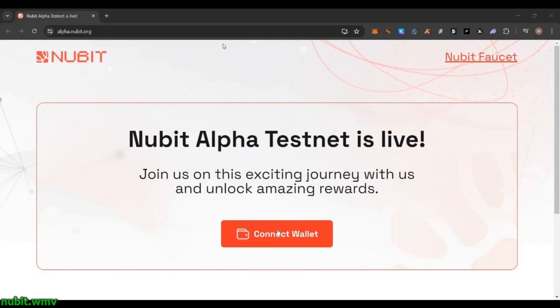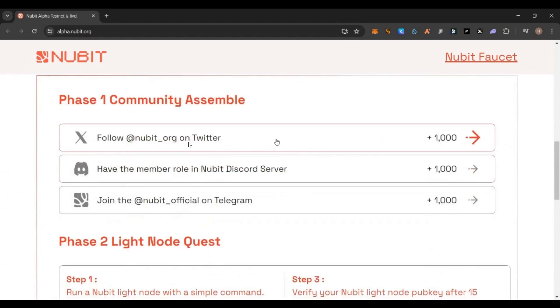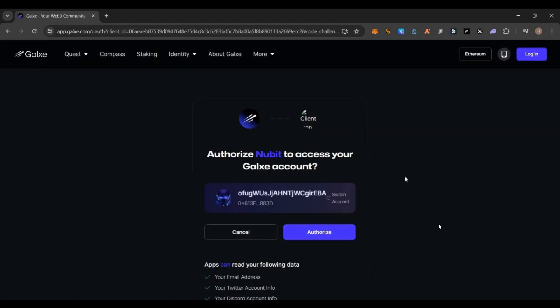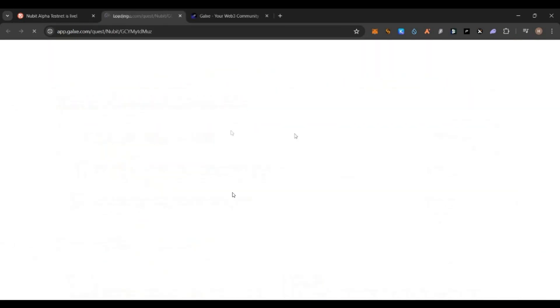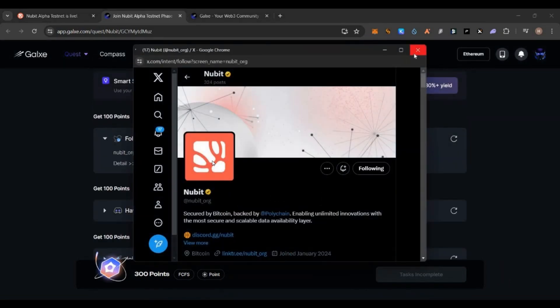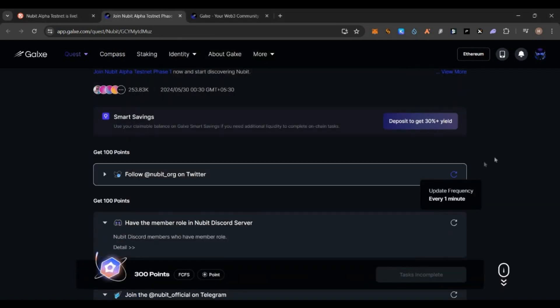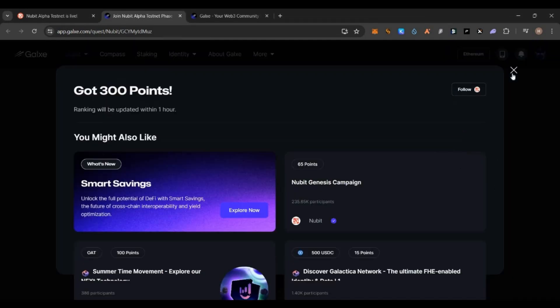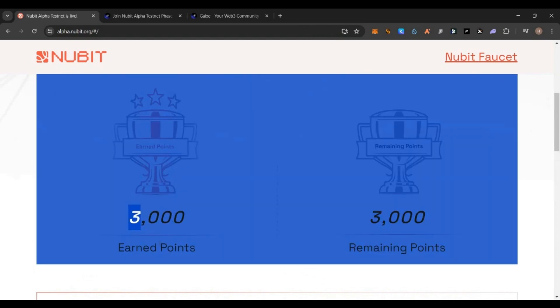For phase one, go to the project page, click on connect wallet, connect your Keplr wallet and approve it. Scroll down and you can see there are 6000 points to be farmed. On the first page you have social activity — click on any social task and it will redirect to Galaxy. Authorize and link your Galaxy account to this page. Once linked, go back and click on the social task, which takes you to the Galaxy quest page where you need to do three tasks: follow them on Twitter and verify, join their Discord and verify, and join their Telegram and verify. Once all three are verified, click the claim points button and claim your points. Go back to the Newbit page, refresh, and you can see you have claimed 3000 points.